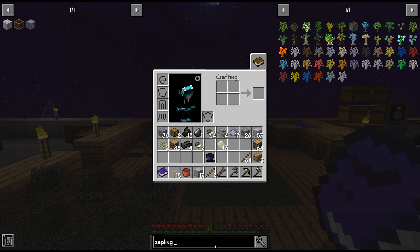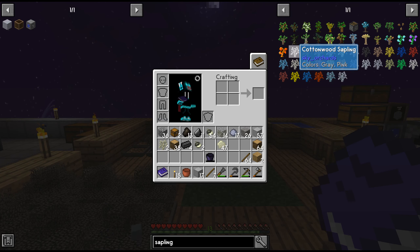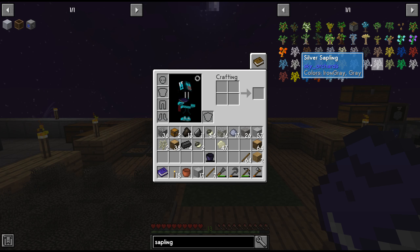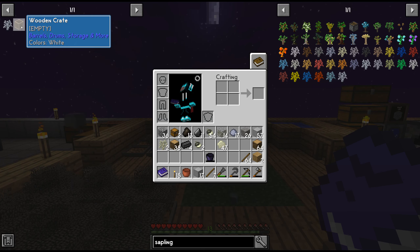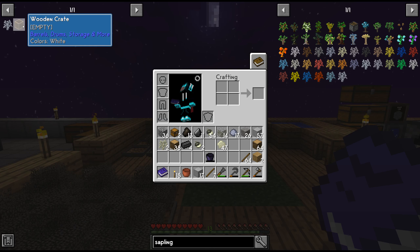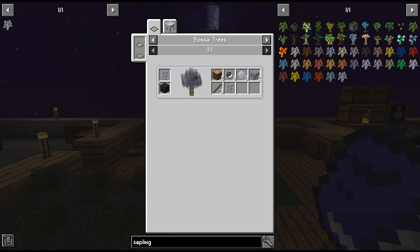Welcome back to another episode of Skyblock Active 4. In the last episode we finished making the smelter work, finished building it. In this episode we're going to be continuing with our saplings and the next one.